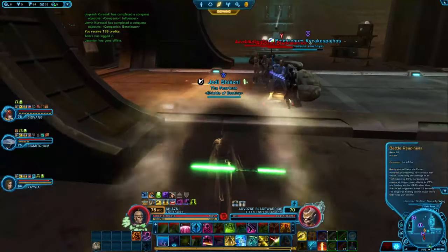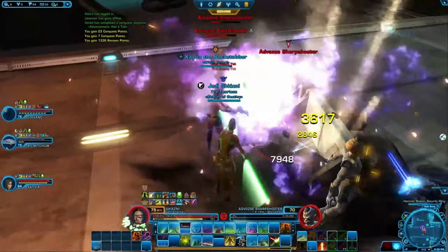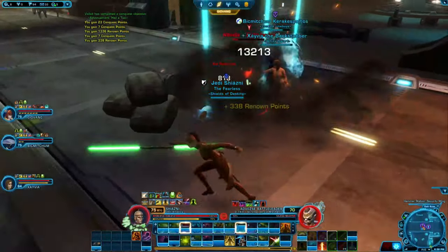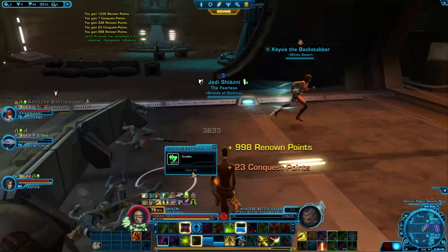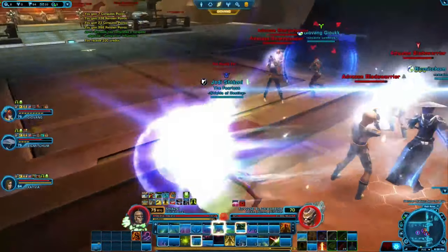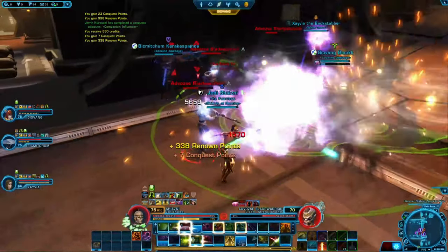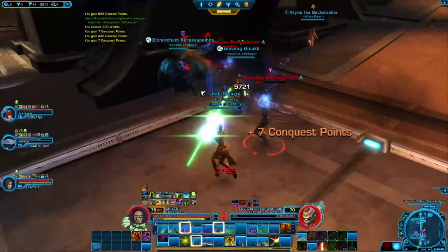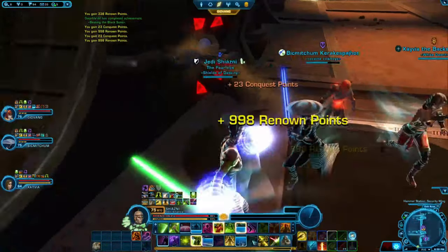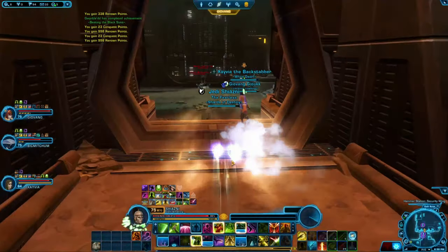Now it's just these creeps here — finishing them off quick and easy. They're not too difficult; they do some damage but nothing major or anything to be concerned about. As long as everybody brings their side — the DPS players are doing DPS, the tank is tanking, and if you've got a healer the healer's healing — in this case you don't even need a healer. We're finishing them off quite quickly. All right, we are heading off to the second boss.